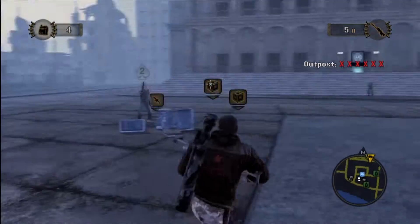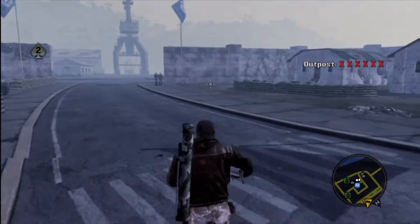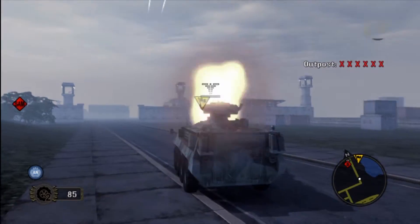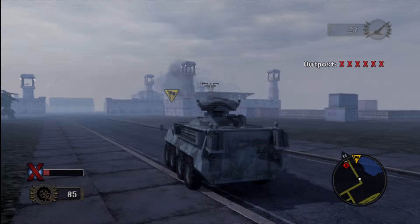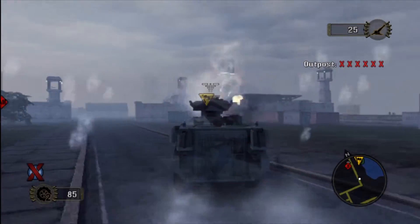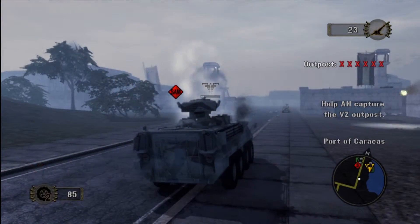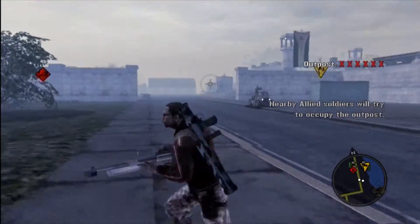If you get a bead on an enemy with this thing, one shot will usually take them down. Outside the area we called in one of these Guardians — it's basically an artillery light vehicle. The cannon does not seem any more powerful than anything on a tank. We're getting up to the Port of Caracas here, and it's a nicely defended area. There goes my artillery piece right there.